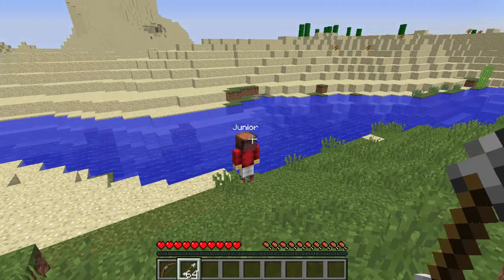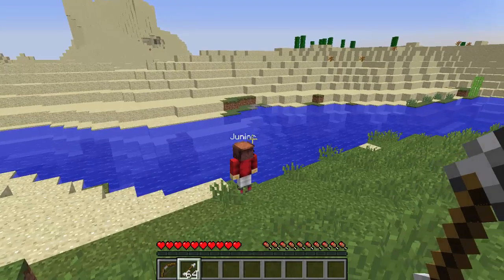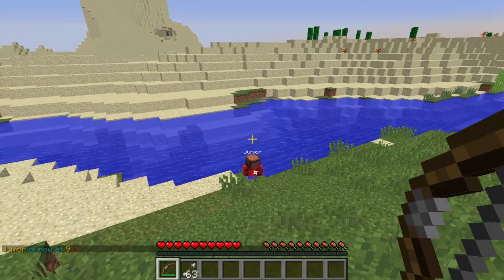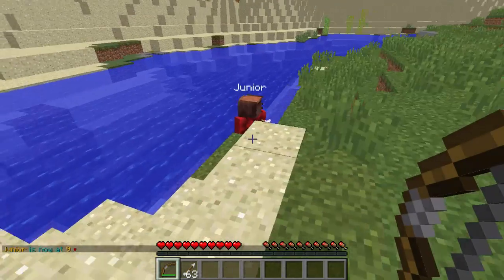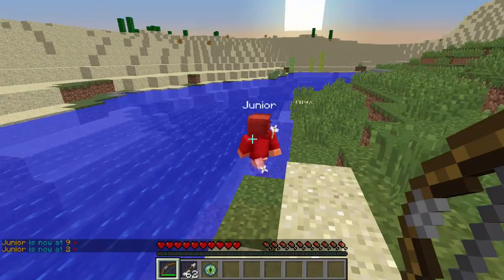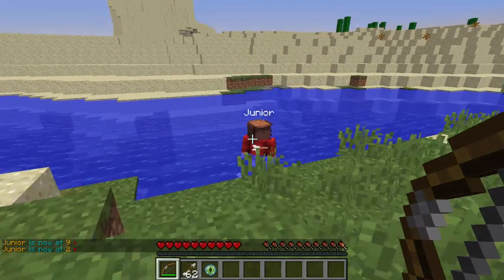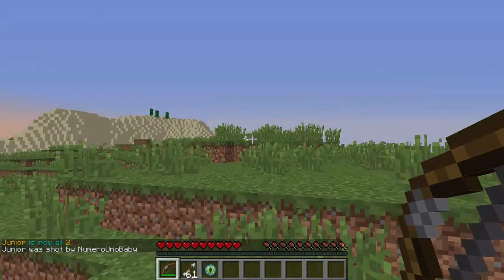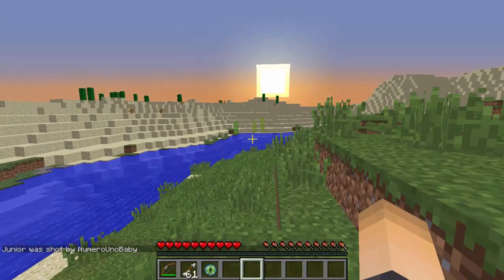It's always good to know how much health the enemy has left on your Minecraft server when you're fighting someone. Let's go ahead and shoot him — there we go, he's now at nine and it shows up in the chat. I can keep firing and it'll just keep going down. Obviously one more hit and he's dead. That is awesome, I really like this plugin.